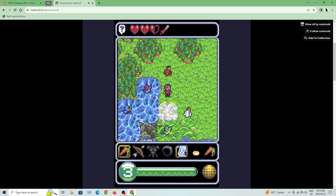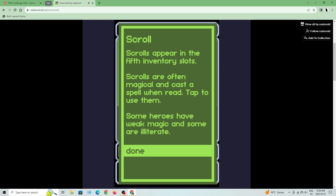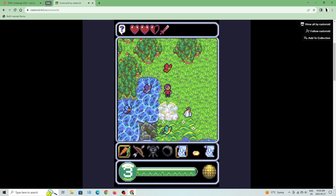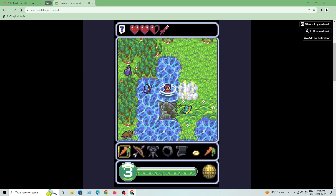I can also use a scroll to show it off — a freeze scroll that freezes neighbors for a few turns, but water destroys scrolls. Some items trigger immense interest in curious creatures; they try to grab the item and activate it gleefully. Scrolls appear in the fifth inventory slot, are often magical, and cast a spell when read. Some heroes have weak magic and some are illiterate. I froze this butterfly in the water — it went in and died. These guys can't defend themselves so I can kill them. Going into water takes a turn to get out.